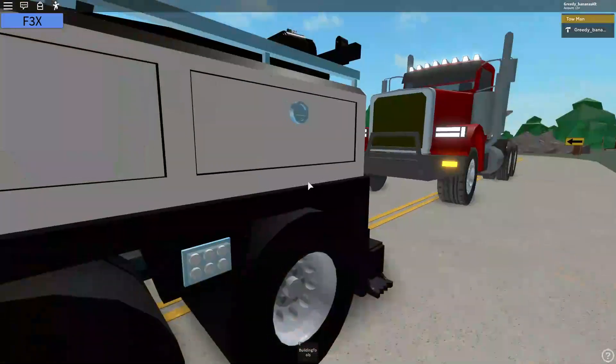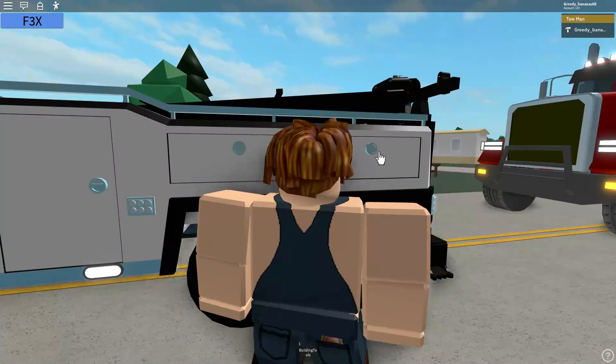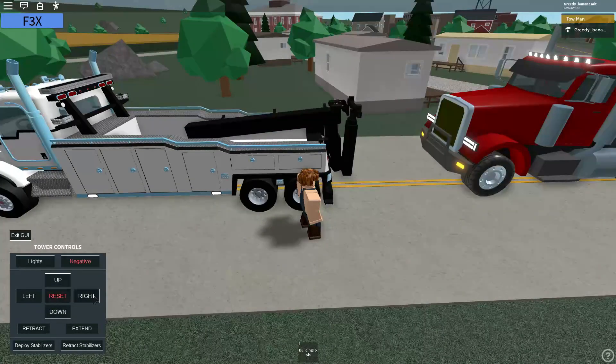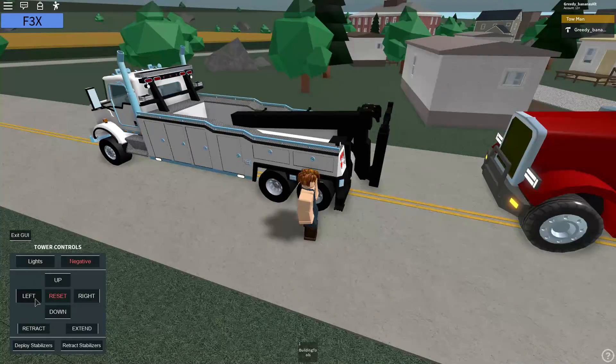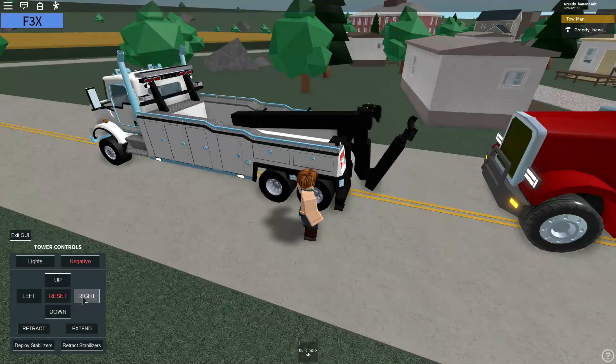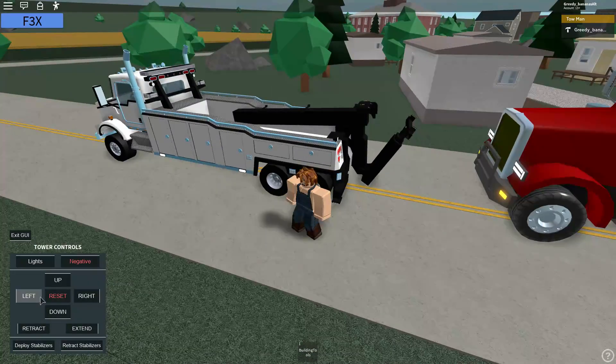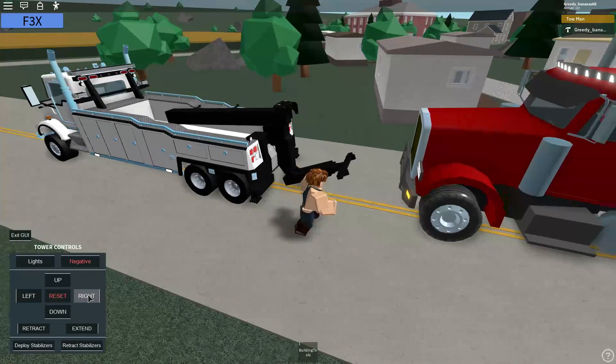Okay guys, I just recovered this truck and I'm ready to tow it. I'm going to deploy my stabilizers. And then on this UI, you have left and right. Right makes the underlift go down, and left makes it go up. But for right now, we are more worried about making it go down.